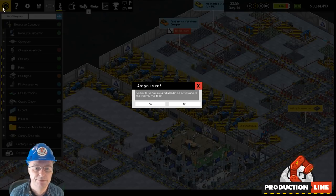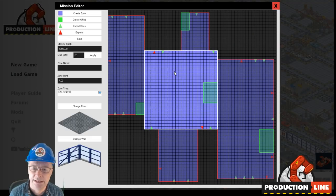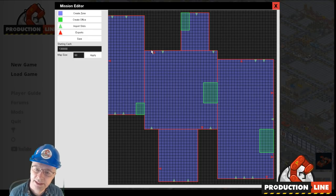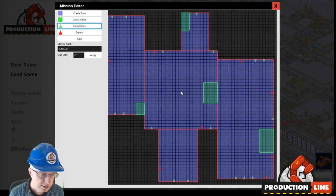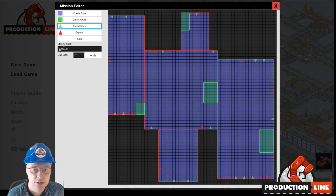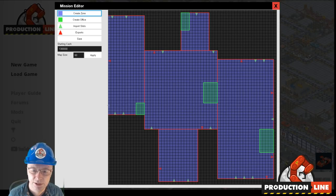In the map editor, you can place red and green arrows for imports and exports. Some people were trying to place them and it was a little bit confusing, so now if you go to import slots it highlights where they can go — the same with exports. You'll notice you can't place them on the last row outside the map — this is just a mistake on my part and it will get fixed at some point.